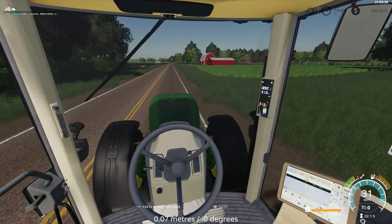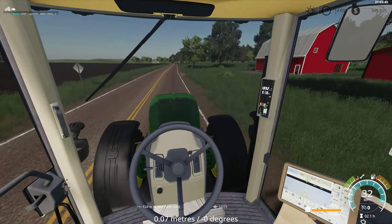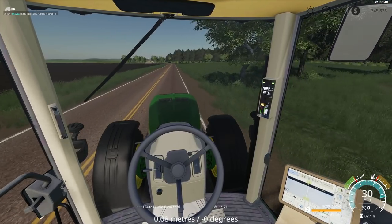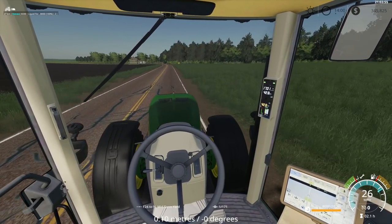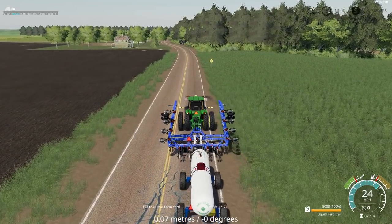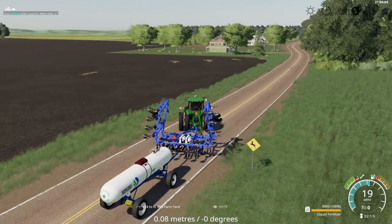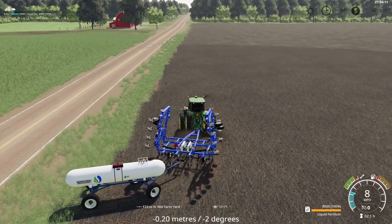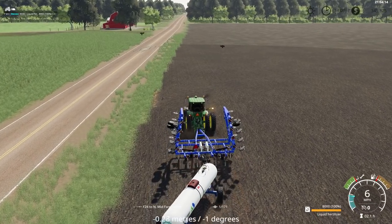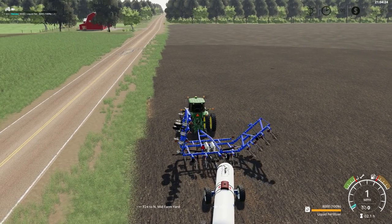Outside the cab, even though it's not as realistic, it's what people want to see too — they want to see the scenery. The nice tinted glass on this 8330 makes it dark in there. So we'll turn off the blinkers and unfold the toolbar, hoping this will work with CoursePlay.